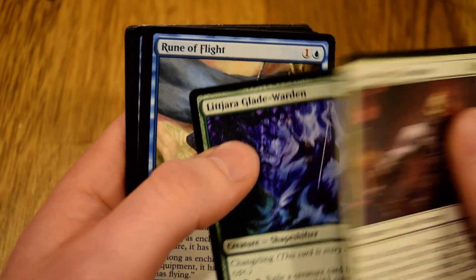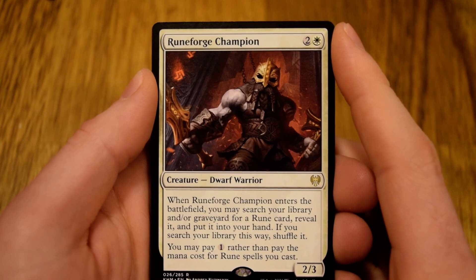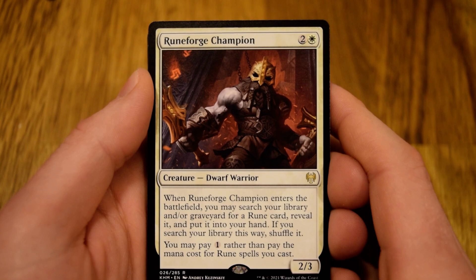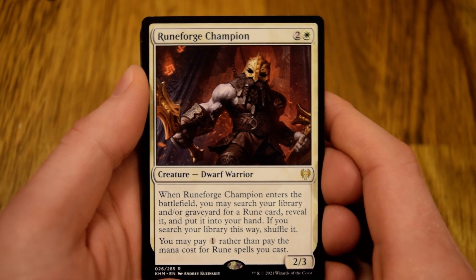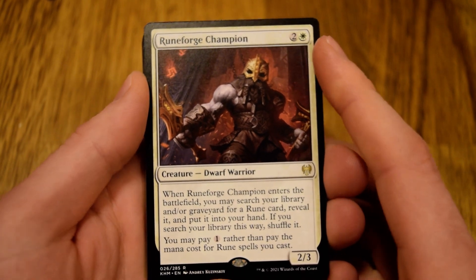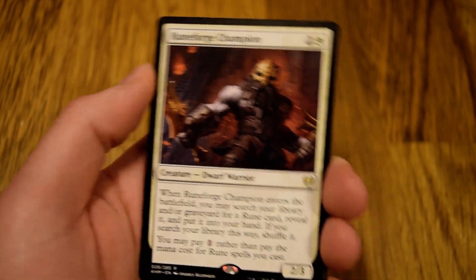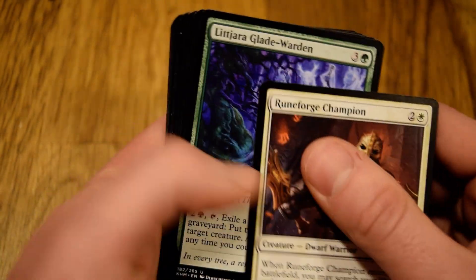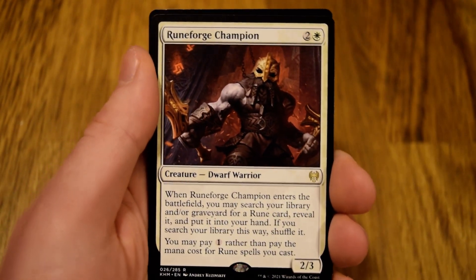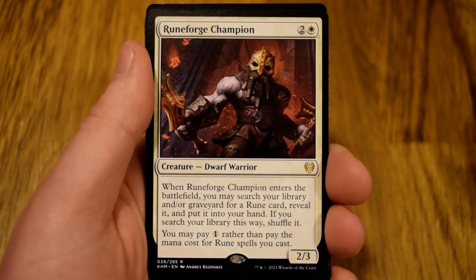Rune Forge — I have yet to play with Rune Forge, and this early it kind of seems fun. When it enters the battlefield you may search your library and/or graveyard for a rune card, reveal it, and put it into your hand. If you shuffle your library this way, shuffle it, and you can pay one rather than paying the mana cost of the rune.